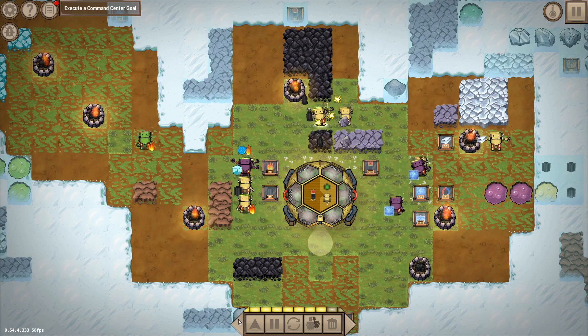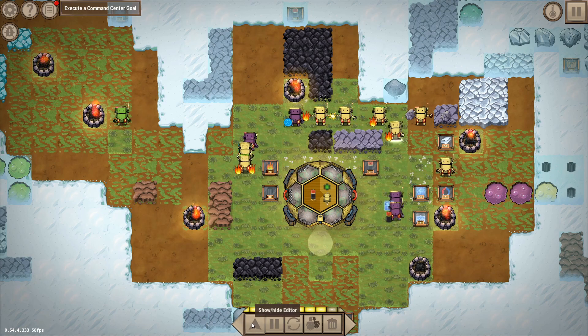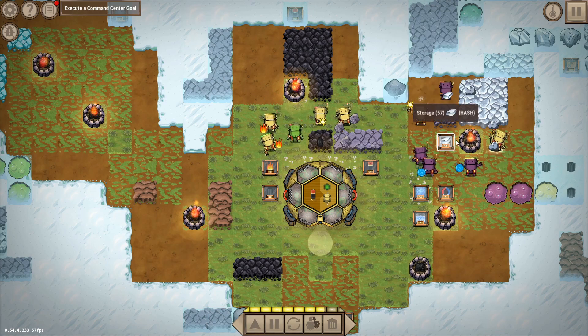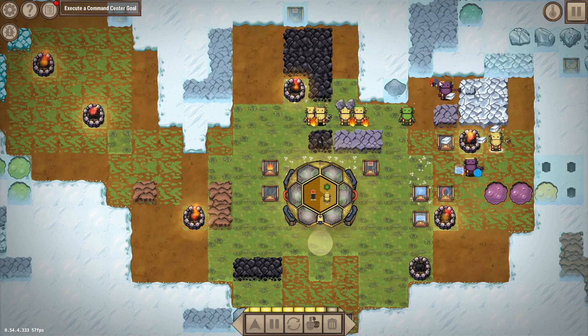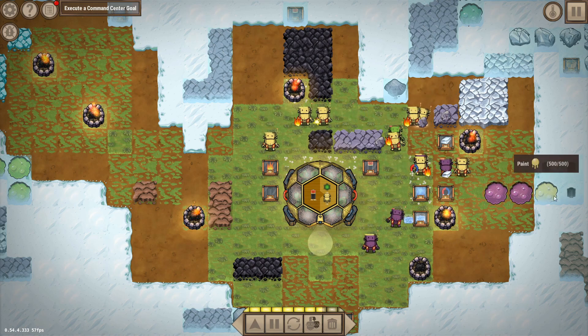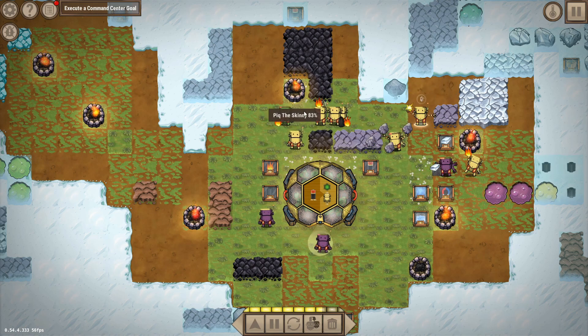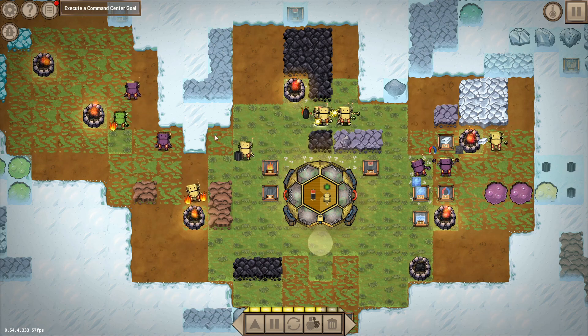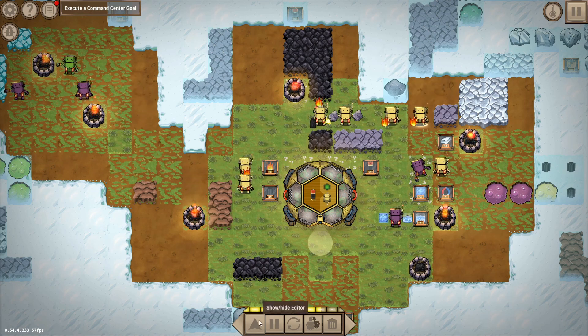Jumping ahead a little, this is how the game looks when you have all those functions running and a few more bots are active. You can actually give your bots colors with paint pools — you can make quite a few different types of paint — making it easier to track which bot is doing what. I haven't really optimized that, but you get the point.